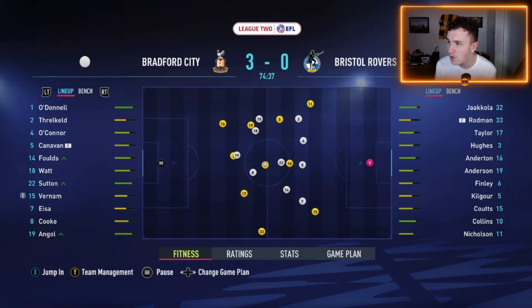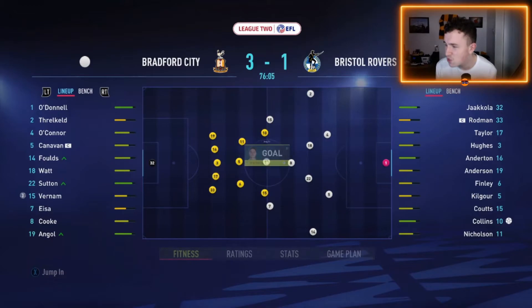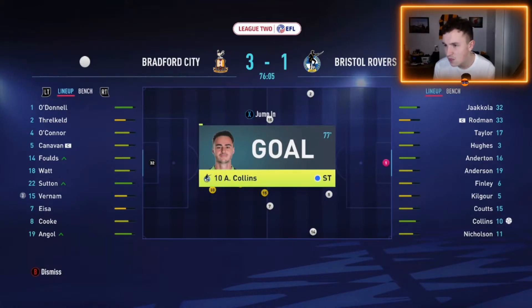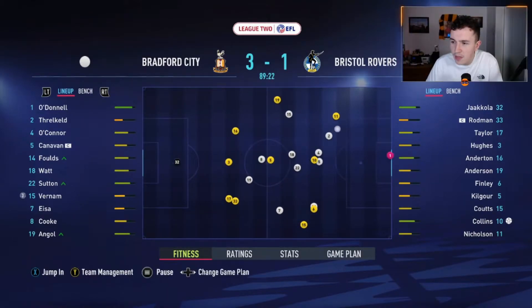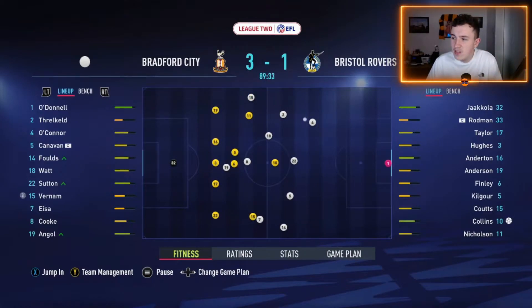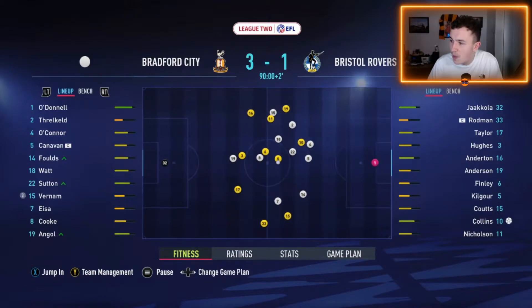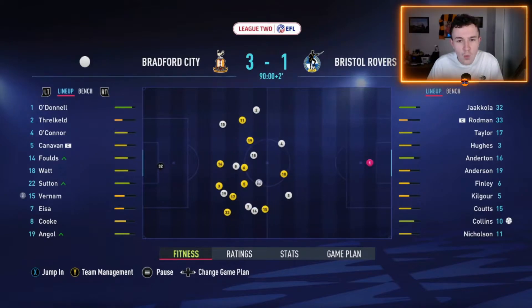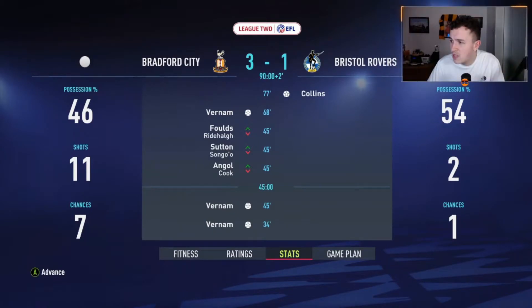Vernon will take the plaudits, and rightly so - he's bagged a beautiful hat-trick. Bristol Rovers get a goal back, just a random hit from distance, so it's now 3-1. Not long left to go in this game. Bristol Rovers come forward but thankfully it's offside. It's a very dominating performance - it's a shame we weren't able to pick up a clean sheet. A couple of seasons ago we beat Bristol Rovers 3-1 and Charlie White got a hat-trick in that game too. Look at those statistics - we dominated from start to finish, and that is a beautiful way to start off today's episode.